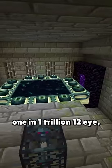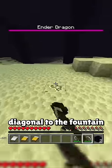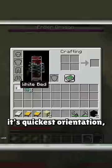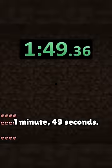The end portal for this seed is a 1 in a trillion 12-eye, and Magnetic uses it to enter the end in just 1 minute. He stands diagonal to the fountain to get the dragon to perch in its quickest orientation, using the 4 beds to quickly kill the dragon and end with a time of 1 minute 49 seconds.